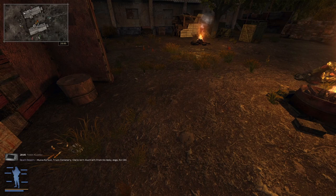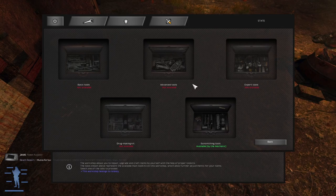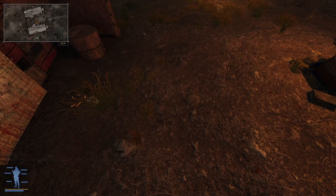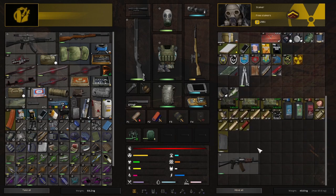We better hope that's going to do it. Let's see if we can make one more batch of ammo. No. Okay, we're good. No more messing around with that. We'll put this in our SVT.